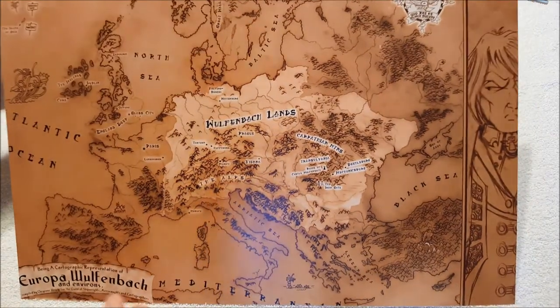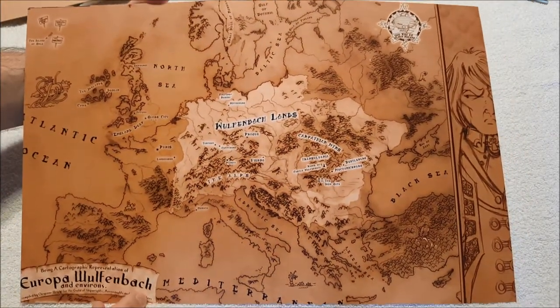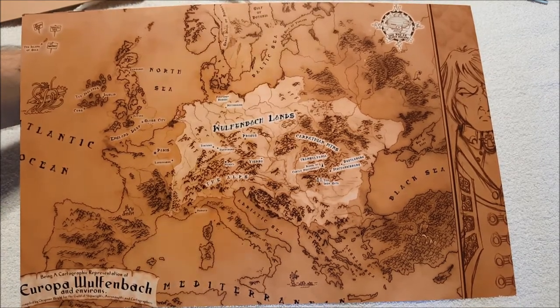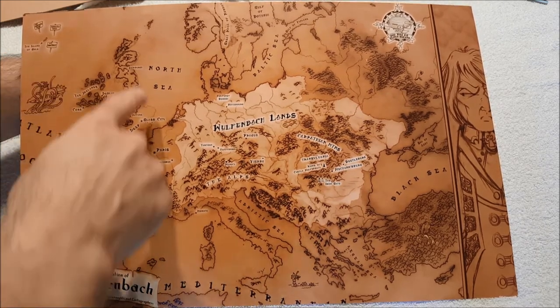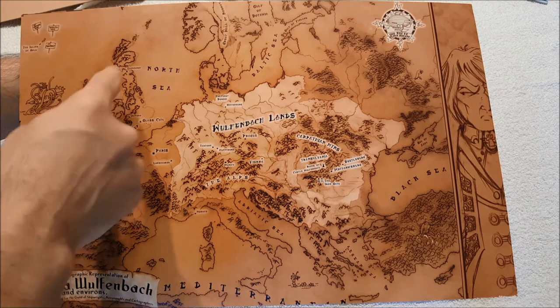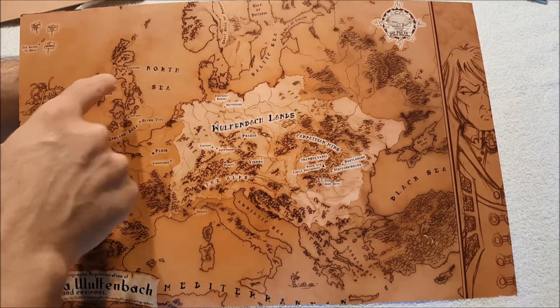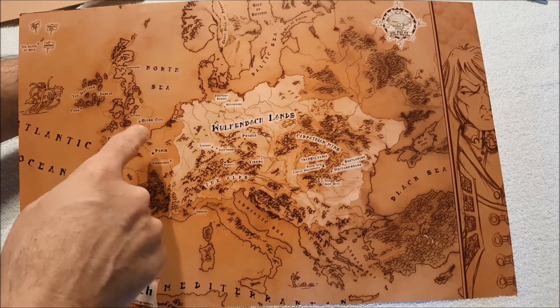The world of Girl Genius is actually our own world — it takes place in Europe, or 'Europa.' America is hard to access for some reason. I'm guessing it's set in the 1800s, maybe the 1700s; no dates are really given. Here are the Islands of Gold, and here's England.